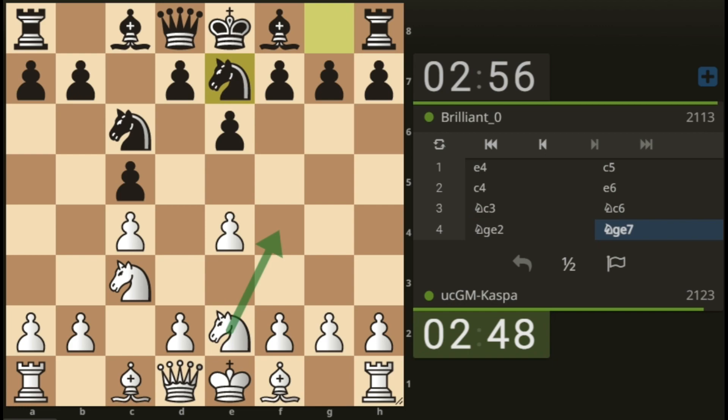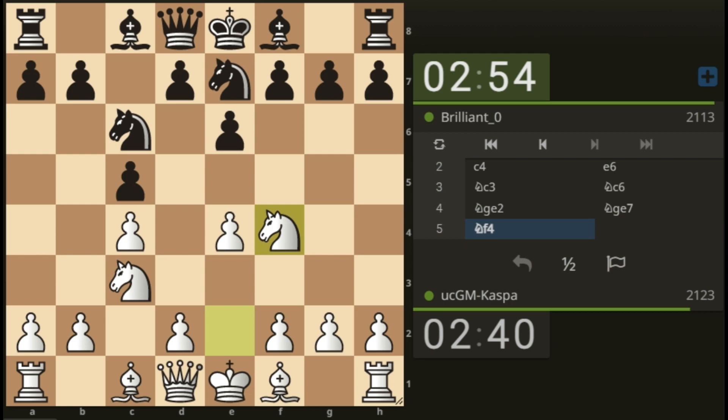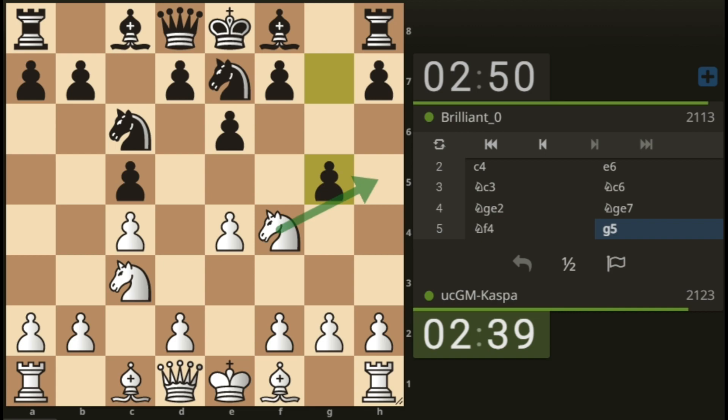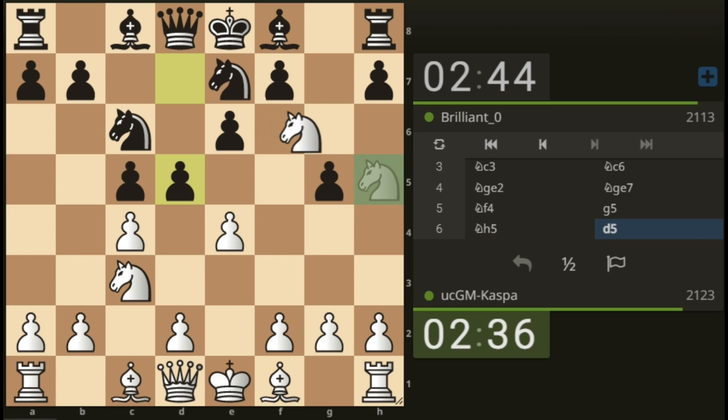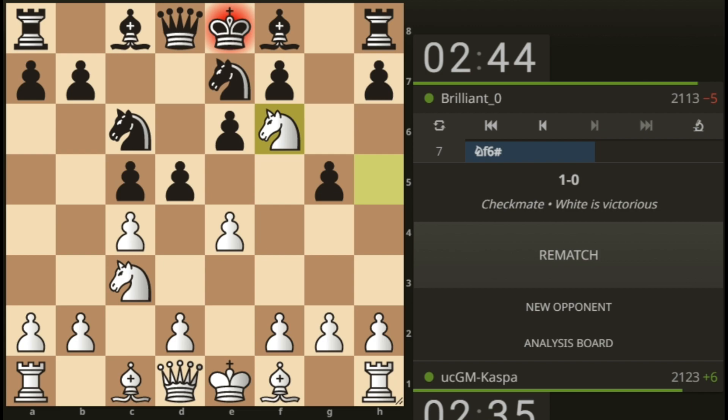Knight e2, planning to go to the f4 square. Knight e7 — black is planning pawn to d5, but I have knight to f4 stopping that. If pawn to g5, I play knight h5 with the intention of checkmating on f6. And pawn to d5 is what he did.